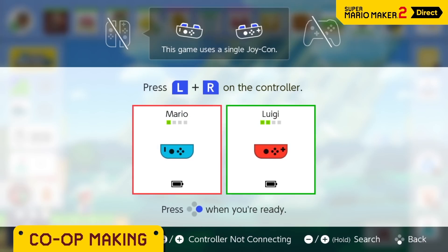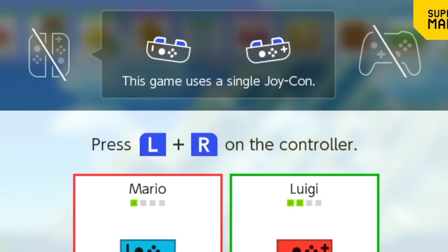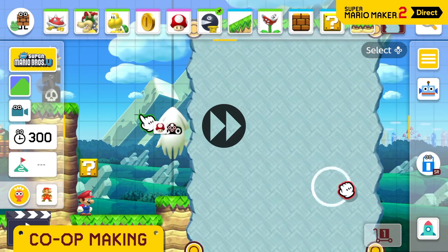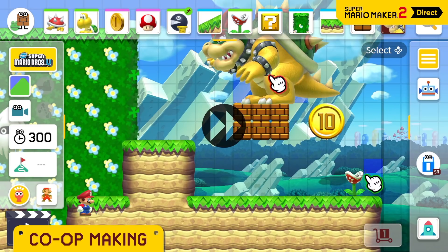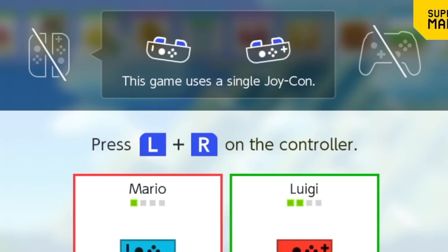Over three and a half minutes later at 5:41, you can see that co-op making can only be done with Sideways Joy-Con. This is something we touched on in a previous video, but even so it's still not really spelled out in the video. And whilst it's been confirmed that in single player you can use a Pro Controller, it does appear that co-op making is just limited — it's crossed out the other ones and it says Sideways Joy-Con.